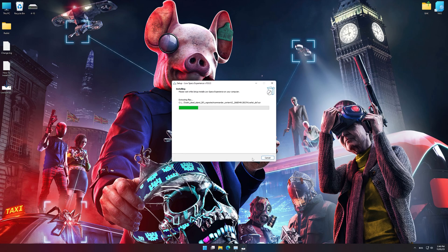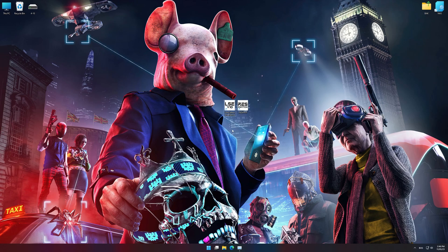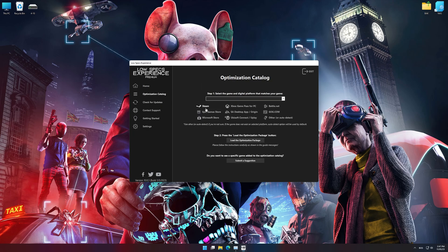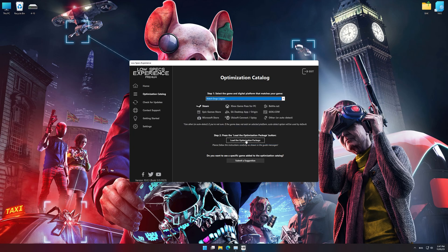First of all, start the installation process for the Low Specs Experience. Once it's done, start it from the newly created Desktop shortcut and select the optimization catalog. From the top of the menu, select the applicable digital platform, and then select Watch Dogs Legion from the drop-down menu. Once that is done, press load the optimization package.